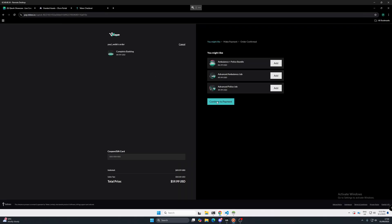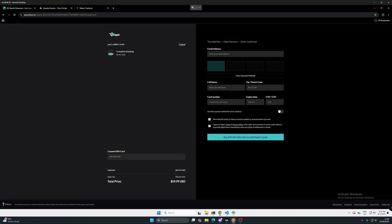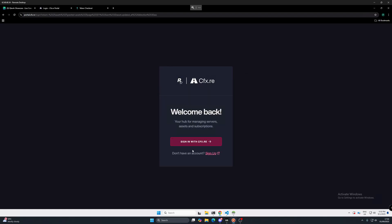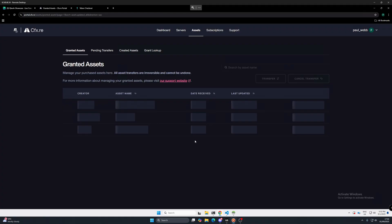Let's go to our basket and proceed to the checkout. From here, you want to continue to payment. You want to fill in your email address, full name, postcode, card number, expiry date, and so on. Click both of these, pay the money, and then head over to your CFX RE assets, granted assets, and look for Wasabi.